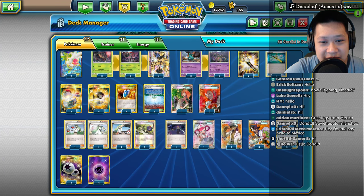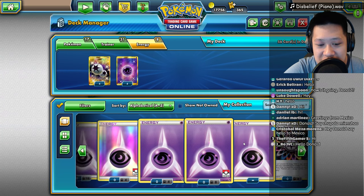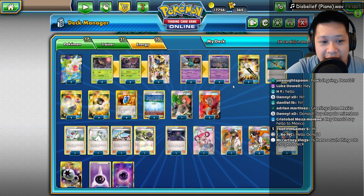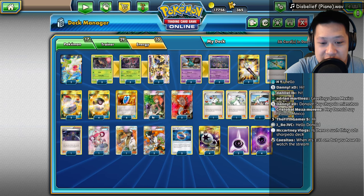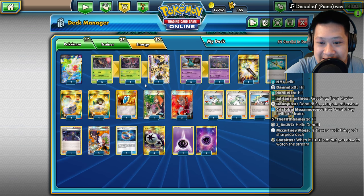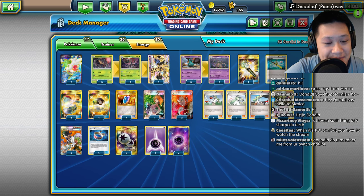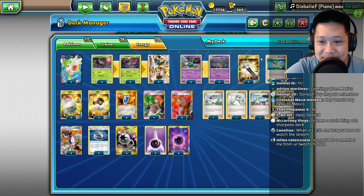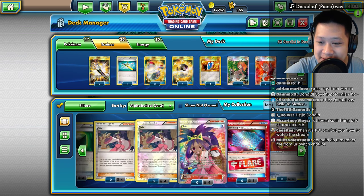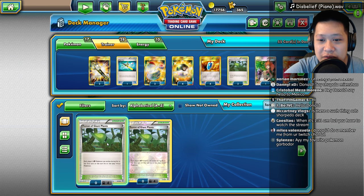We have very few energy cards but maybe we need a little bit more of that. I'm going to actually go for ten - ten at the start. And I want to go for a bit more deck thinning. We need Forest of Giant Plants for sure. I don't think I'll need heals. Floatstones would be nice. I'll use some Floatstones. Let's go ahead and take Olympia out as well. We need to put Forest of Giant Plants in immediately. Forest! There we go. Forest of Giant Plants.